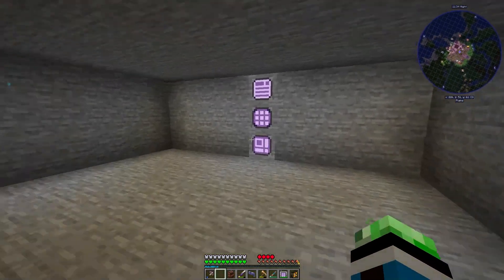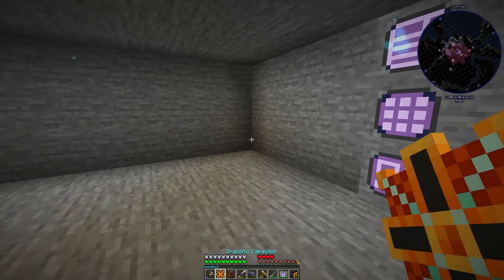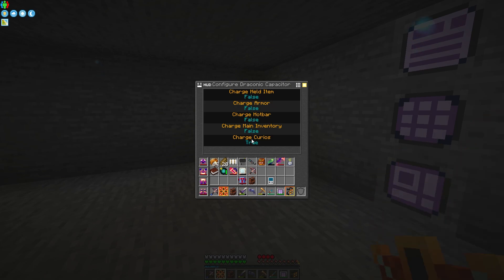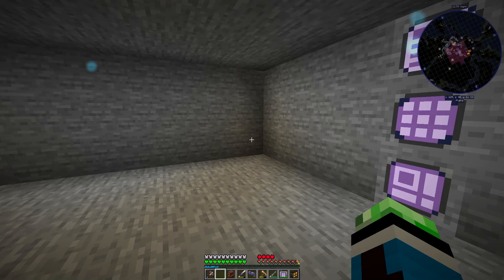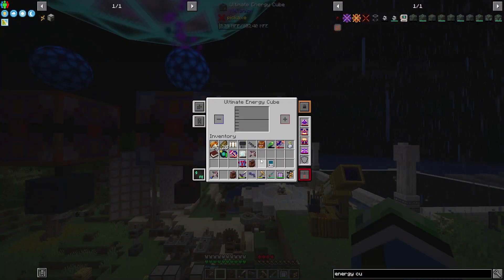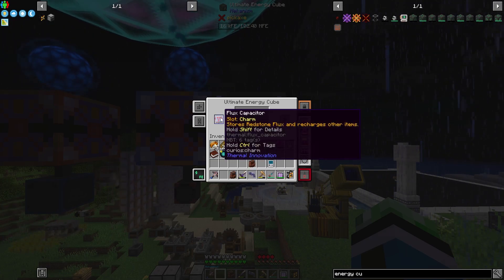Oh wait, what about an energy cube? I do have an energy cube on me. Let's turn all of that off for the time being. This goes into any curious slot. Let's go ahead and put this back by the input to my flux thing — that's an easy way to discharge my flux faster.